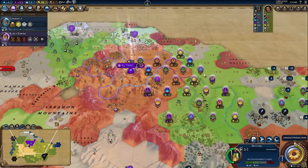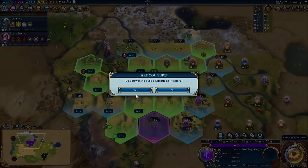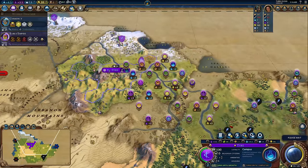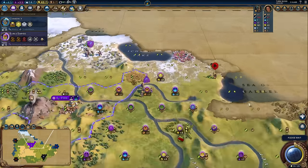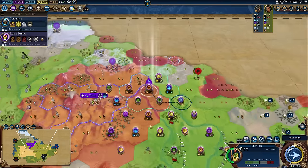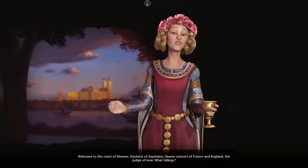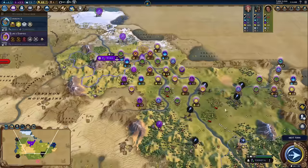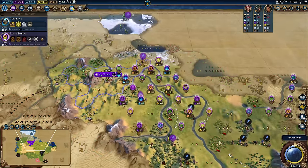We're going to jump right into the first mistake: food overproduction. People need to eat, right? We live in a society where food is never in shortage and you can eat as much as you want whenever you want. But in Civ 6, you get almost no bonuses for high population unless you want to build more districts.